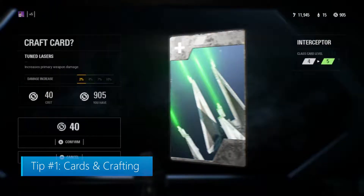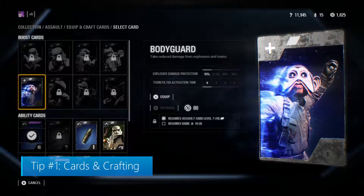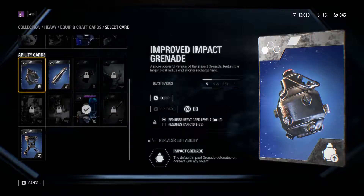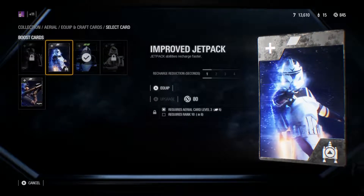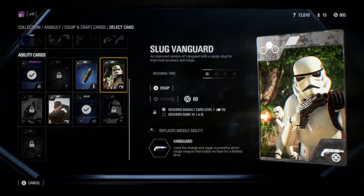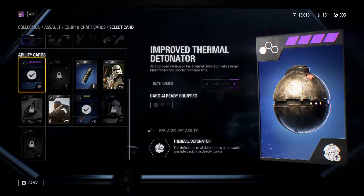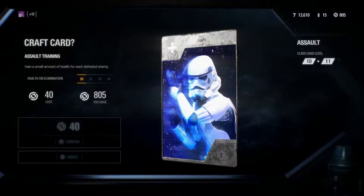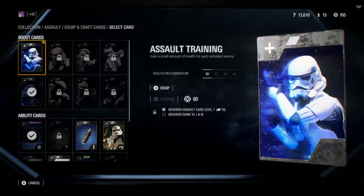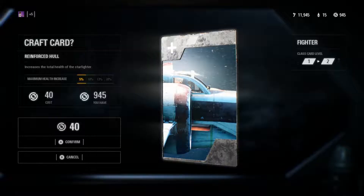Tip number 1: Cards and Crafting. Star cards are one quick way to beef up any character. There are two types of Star cards: Ability and Boost. Ability cards add a new ability to the character's class it's attached to, like increasing your cooldown rates or enlarging your grenade blast radius. Boost cards will boost pre-existing skills of your character, like health regeneration upon a kill. You can obtain Star cards from the campaign, crates, or crafting.